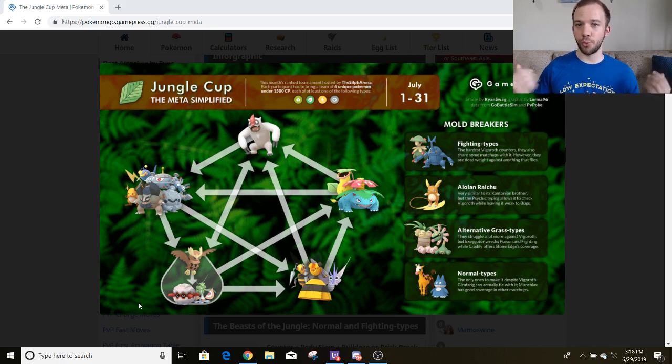Also in this group, we have Masquerain. Masquerain is super interesting for this cup — I like it a lot because it is a Bug type, but it can dominate the Bug and Grass type Pokemon with its Flying type fast move. On top of that, it has two flavors of stat boosting charge moves. Masquerain exists in this space where it has stat boosting moves, but it doesn't need them to be good. So the fact that it's already good before it gets the stat boosts off — that's insanity. I actually really like the idea of Masquerain for this cup and it should definitely be considered.